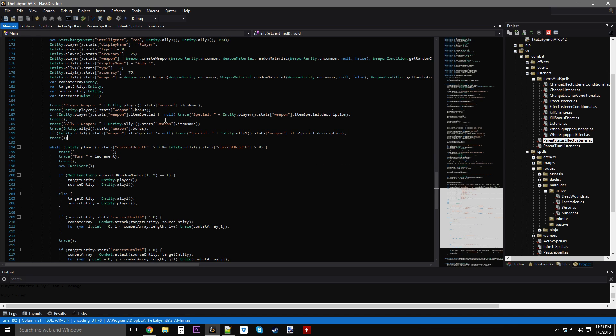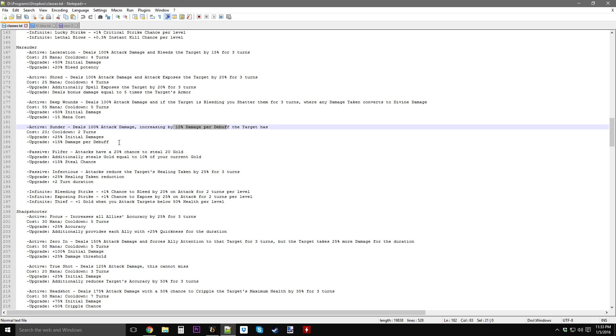That didn't take too long, so I'll go ahead and do the passives now. Pilfer: attacks have a 20% chance to steal 20 gold. I don't think I can do this one upgrade though, because adding this upgrade would make it so you get more gold the more gold you have. Since this is going to be a change listener and the change listener's change is set when created, I can't actively update the change it's going to do — unless I make an exception for this passive alone, which I don't feel like I should do.